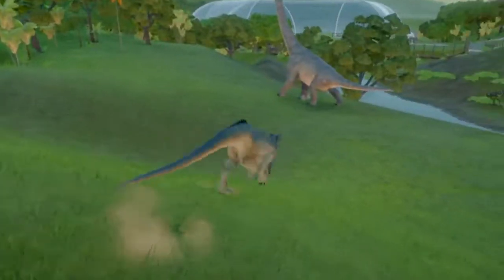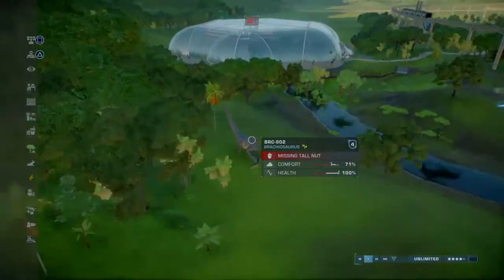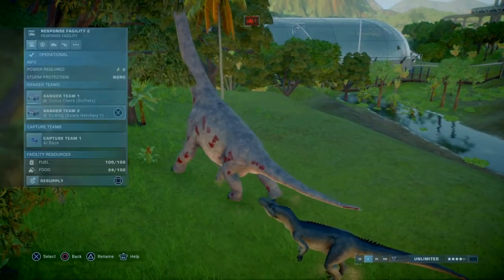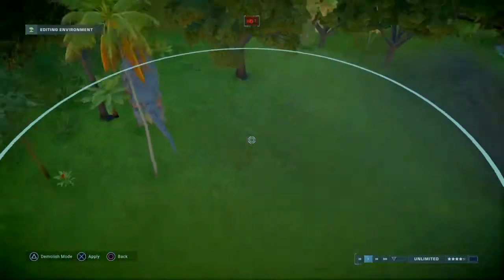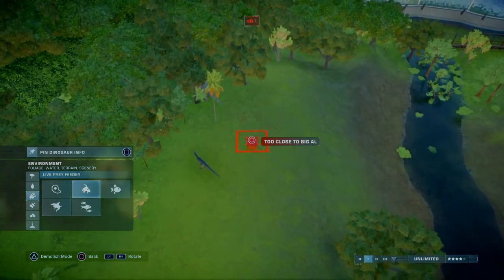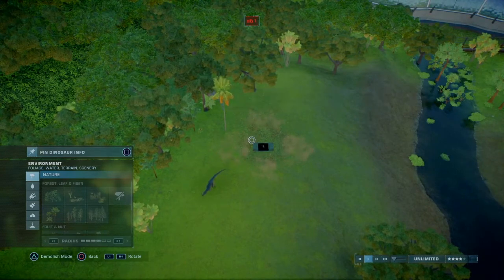Excuse me, don't you dare. Ow! Oh my god, what are you doing, you big bully? Oh, you need nuts — I'm sorry. You bugger you. You bastard. Here, have a goat. Too close to Big Al. Screw him. I might have to kill him for that. My Brachie — no! Okay, we're going to have to kill him.